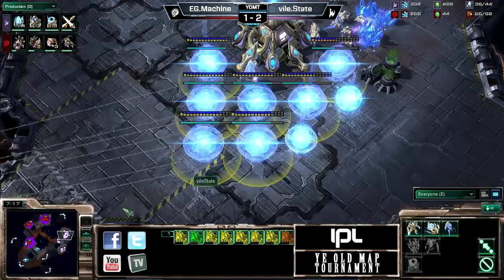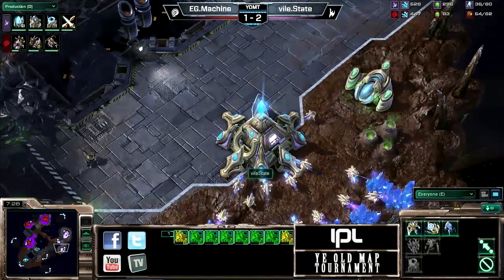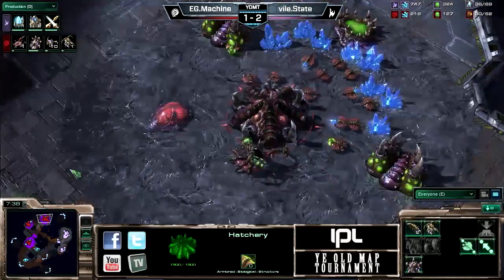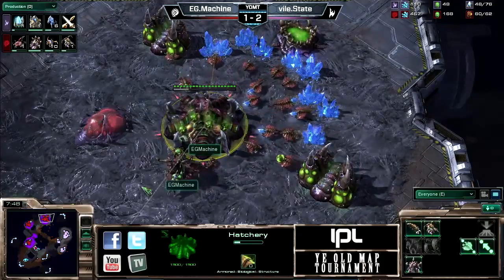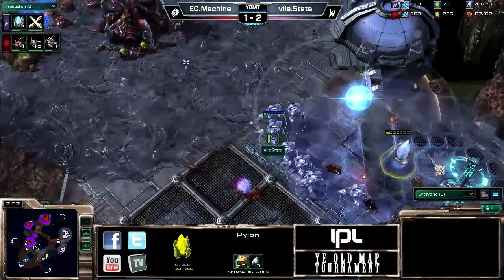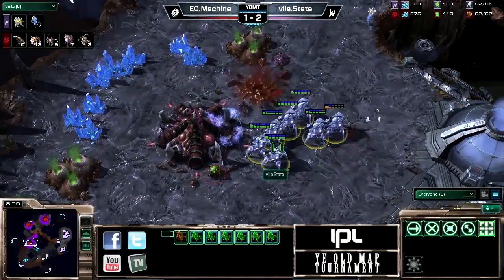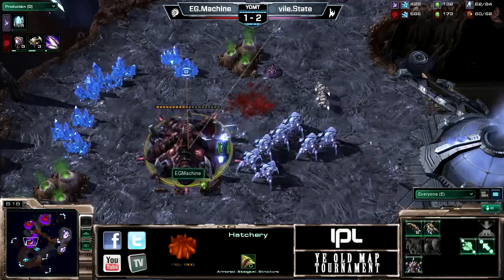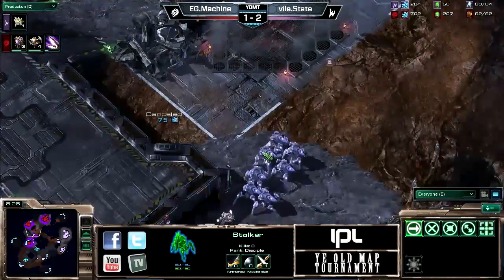Eight gates are on the way — four up, eight total. State has a huge warp-in around that pylon and it looks like he's going to get in. He even saves the pylon! The amount of warp-ins has got to make Machine feel a little worried. He's not moved into mass roach production quite yet, and this eight-gate hits so fast. Machine is trying to rally in whatever he can, but he's going to lose that hatchery and will have to settle for two bases.